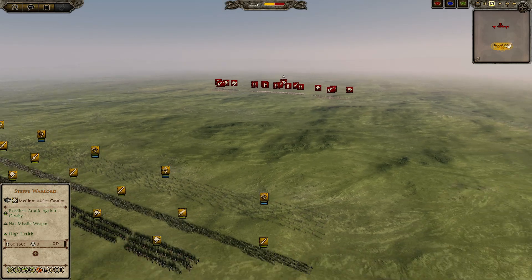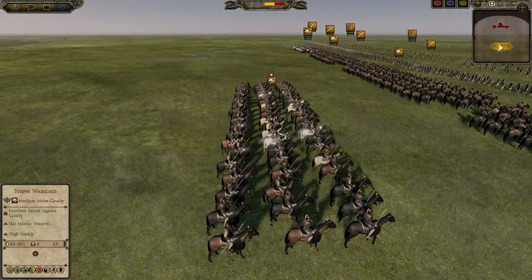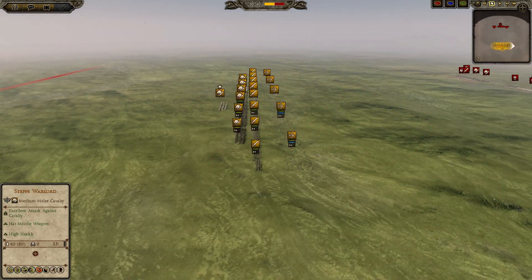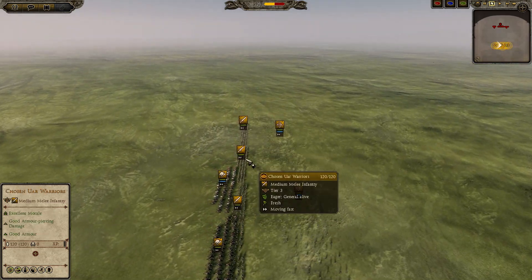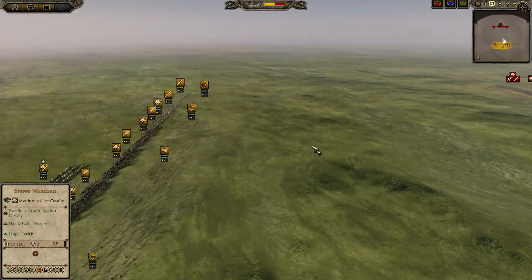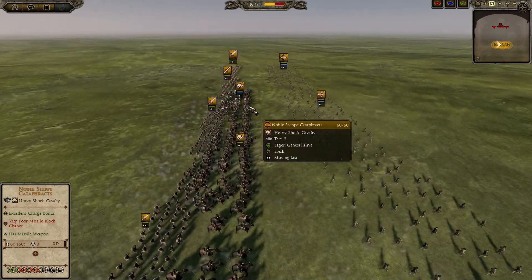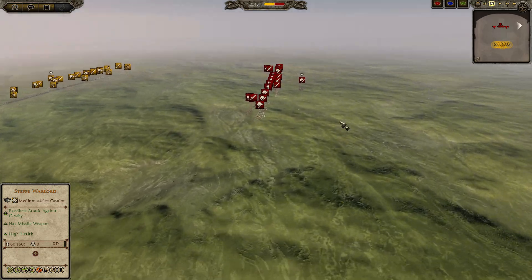Let's go over my composition as I go into slow motion. I've got the Steppe Warlord General with Brace. Up front I have five Steppe Bows, all in loose formation, supporting what looks like six War Warriors and two Chosen Wars on the left flank. I do have a decent Cavalry Contingent too — five Steppe Cataphracts and one Noble Steppe Cataphract.